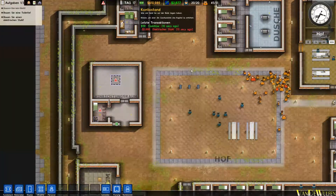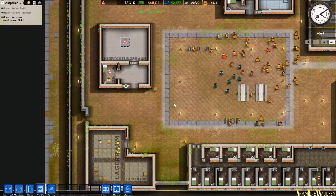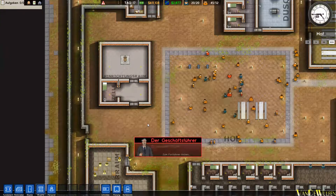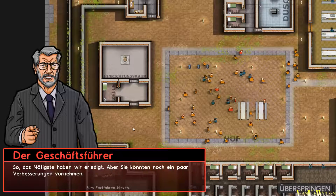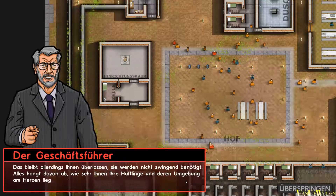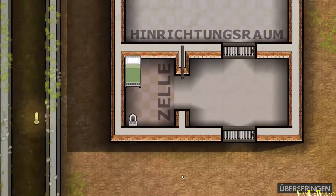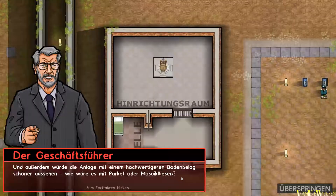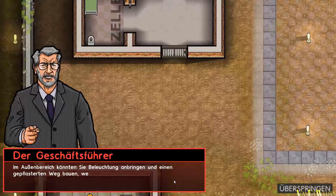Um Geld müssen wir uns hier keine Gedanken machen: 610.000 Dollar nach Tag 17 – Respekt! Jetzt können wir die Tür auch wieder entriegeln. Das Nötigste haben wir erledigt, aber Sie könnten noch ein paar Verbesserungen vornehmen. Das bleibt allerdings Ihnen überlassen, Sie werden nicht zwingend benötigt. Alles hängt davon ab, wie sehr Ihnen Ihre Häftlinge und deren Umgebung am Herzen liegen. Die Zelle könnte mit einem Außenfenster und einem Bücherregal aufgewertet werden, und außerdem würde die Anlage mit hochwertigerem Bodenbelag schöner aussehen – Parkett oder Mosaikfliesen. Im Außenbereich könnten Sie Beleuchtung anbringen und einen gepflasterten Weg bauen.